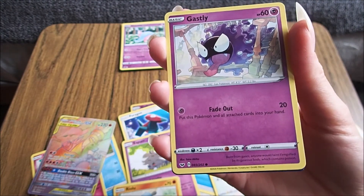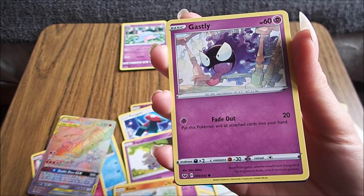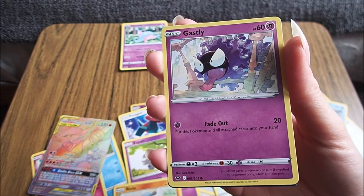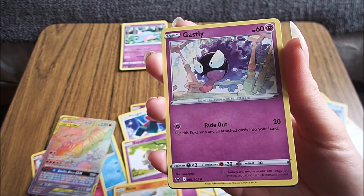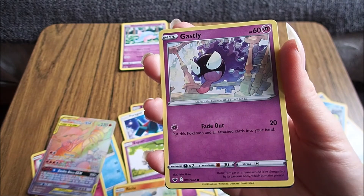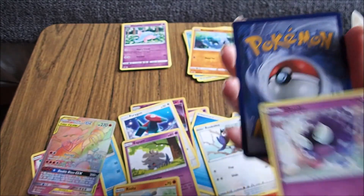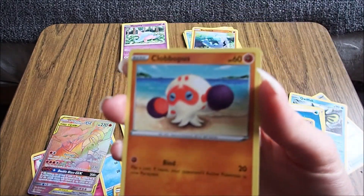Gastly! It's a gas Pokémon. What's wrong — is it a ghost Pokémon? Born from gases, anyone would faint if engulfed by its gaseous body, which contains poison. That's interesting. I thought it was a ghost Pokémon. So no, it's not. I thought it was a ghost Pokémon, because it evolves into Haunter.